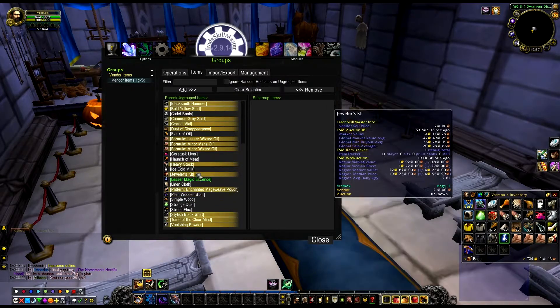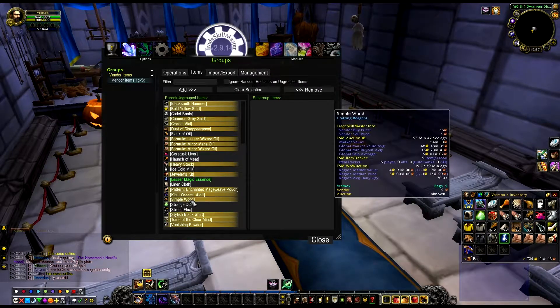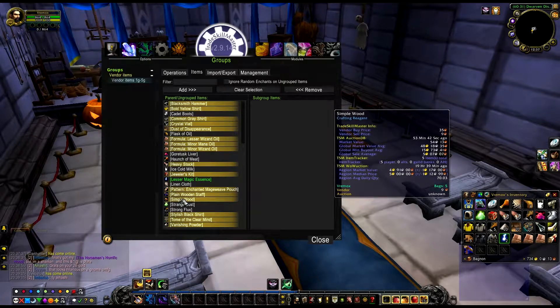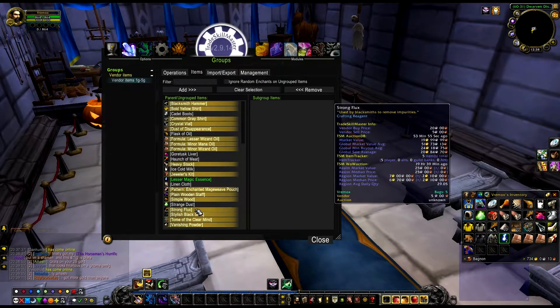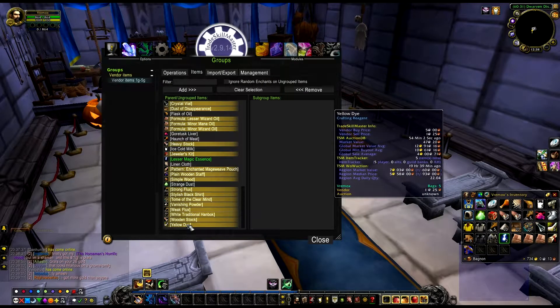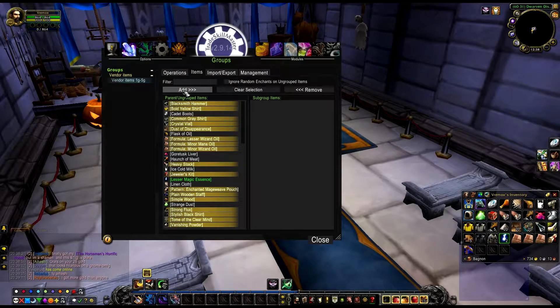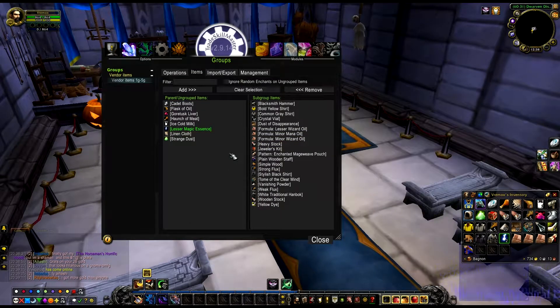Plain wood and simple wood I got from the inscription vendor. Strong flux and weak flux also. Then you have the wooden stock, and yellow diamond - you can buy that from the tailoring vendor. That's basically it. You can find all those items on Wowhead if you don't know where to find them - I will put a link in the description to Wowhead where you can search those items. Then you just click Add and that's it.